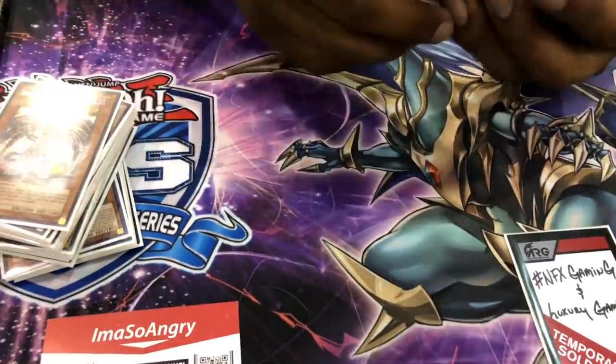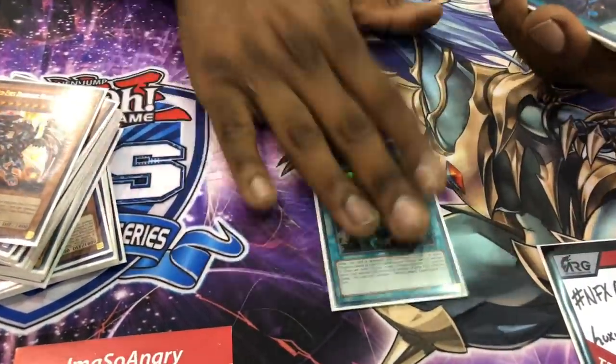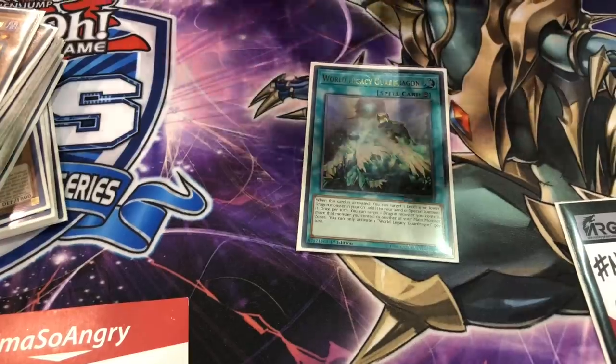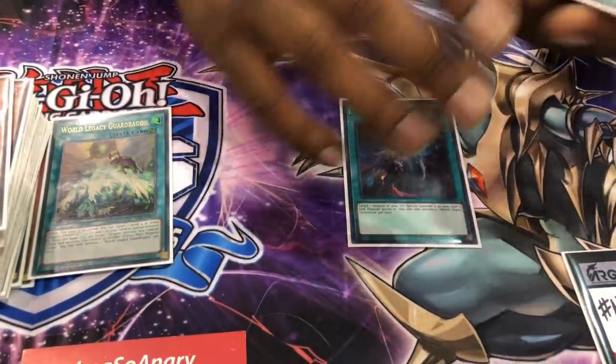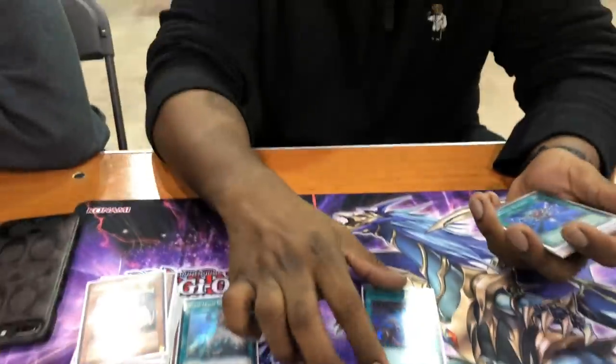Spells: one World Legacy Guard Dragon. When you activate it, target a level four or lower Dragon Monster in your graveyard and special summon it. The on-field effect lets you target one Dragon Monster you control and move it to another main monster zone. One Crusadia Secession — you don't want to play multiples because if you draw multiples you can only activate one, and it doesn't restrict anything by effect or position.